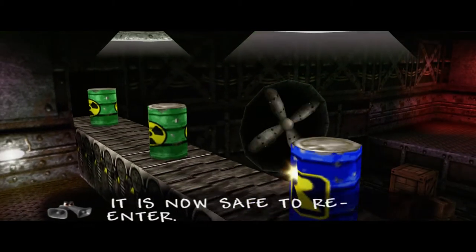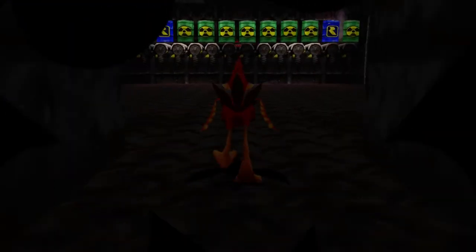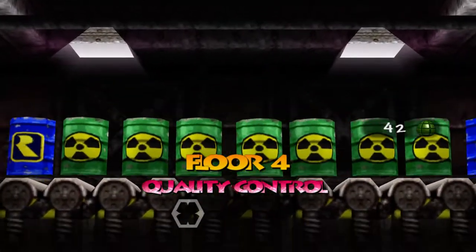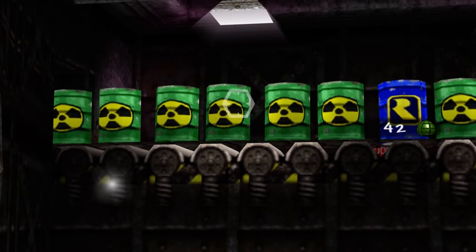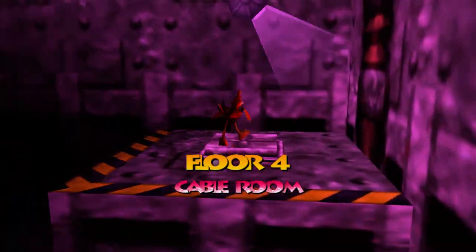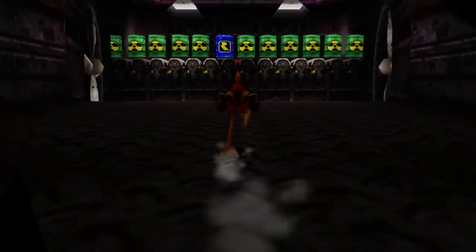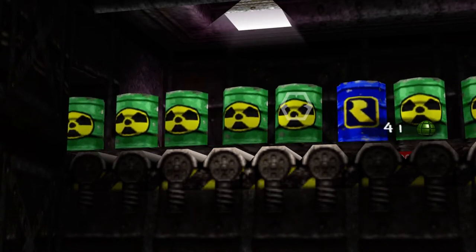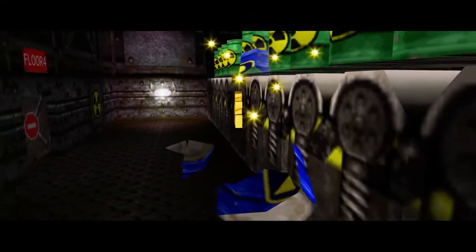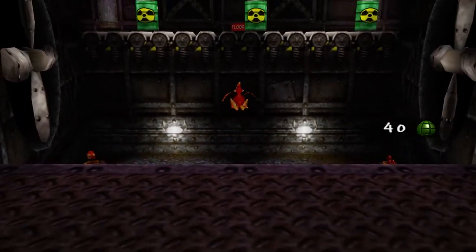It's now safe to re-enter, so we can go back into the quality control room and try this again. You probably want to stay far away and zoom in to make this a little bit easier. You also want to have the camera pointing at the left side of the conveyor belt so you can see when the blue container spawns. You really want to have the double air meter for this — with just the default it's really difficult. With the double meter you can get up close and personal, making the timing a little easier. There we go — we got it, and that gives us a jiggy!